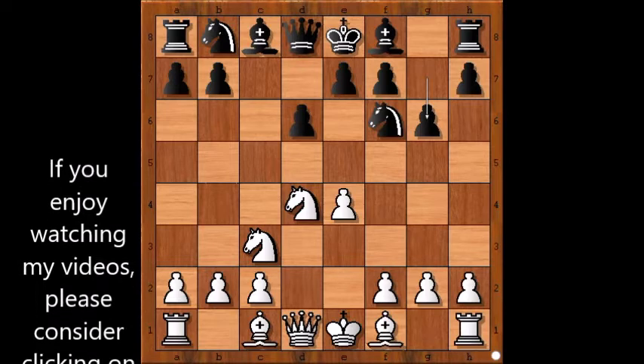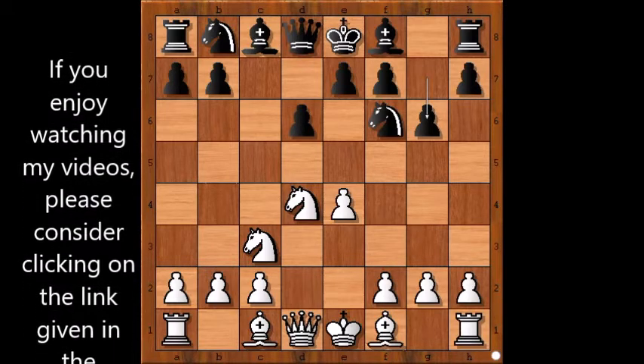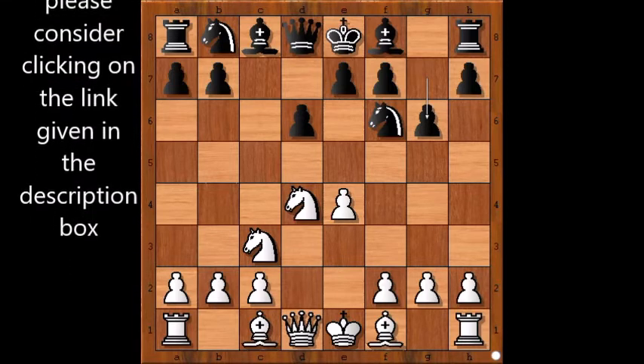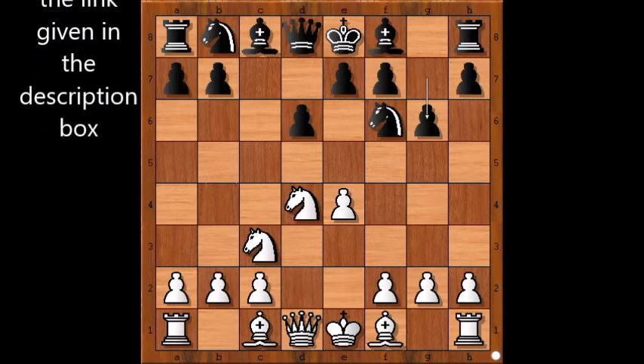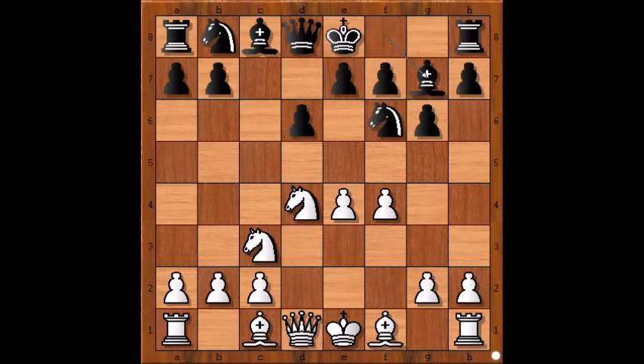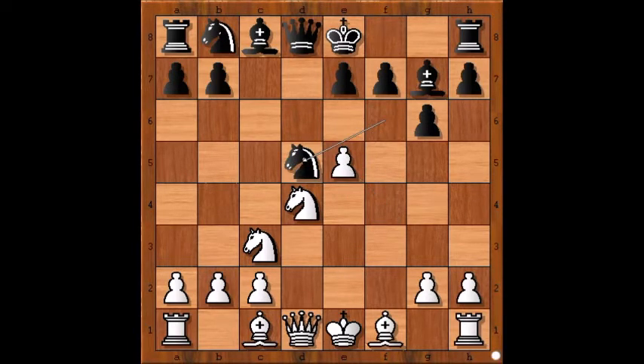Rashid is in a very attacking mood and he decided to play sharp chess from this move onwards till this game ended. f4, bishop to g7, e5 attacking the knight, d takes on e5, f takes on e5, knight to d5, bishop to b5 check.